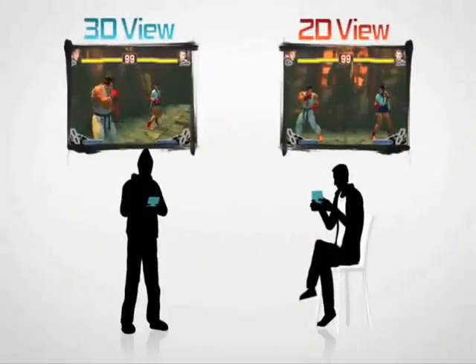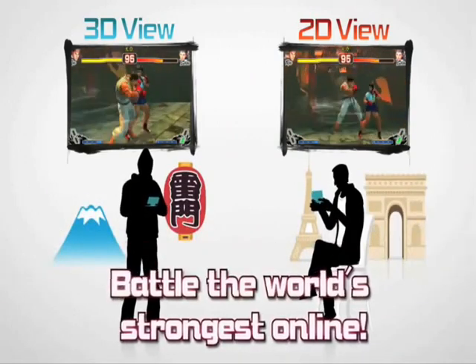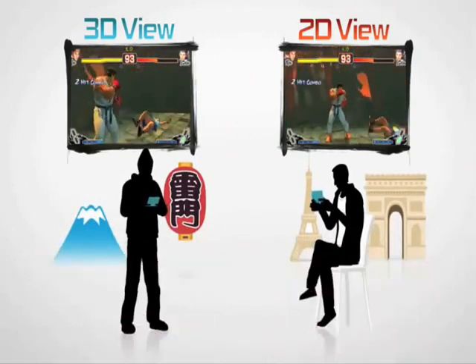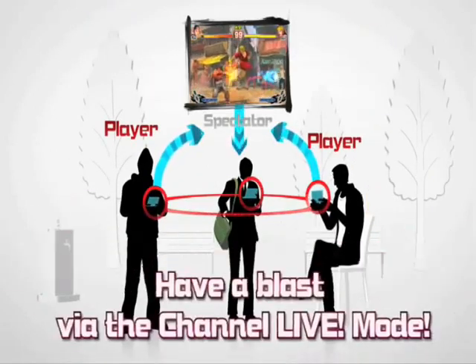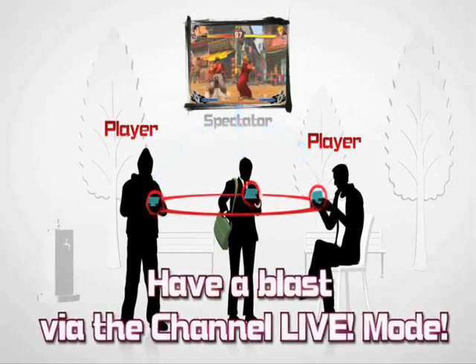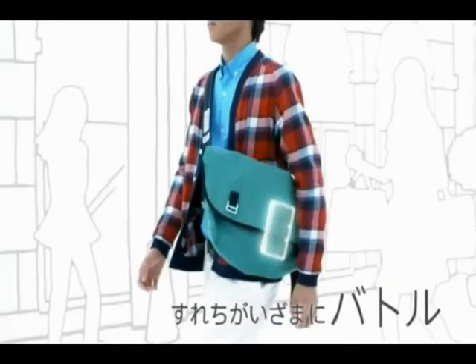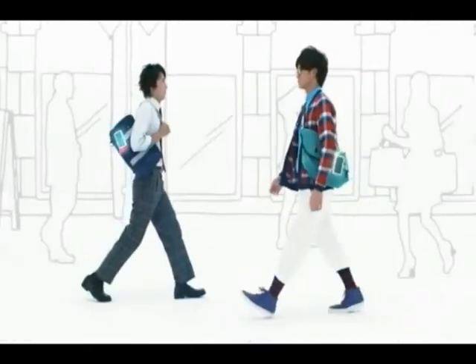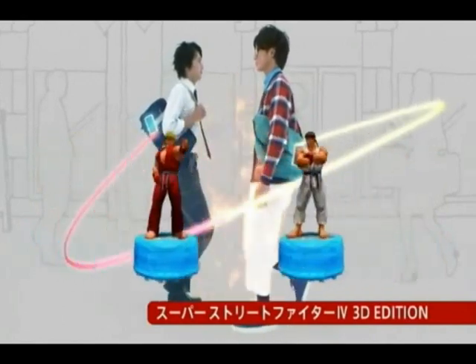Super Street Fighter 4: tiene todos los luchadores de Street Fighter de toda la vida, con los movimientos originales. Aunque los controles son un poco incómodos y los ataques de larga duración no duran tanto como antes, como el impactrono de Blanca o la patada de Churri Norris. Y cuando llevas la consola de paseo, puedes encontrarte con otro Street Fighter y así pelearse porque sí.